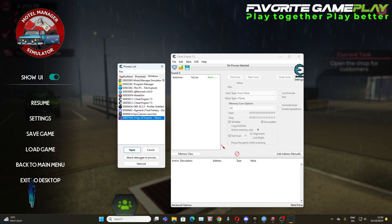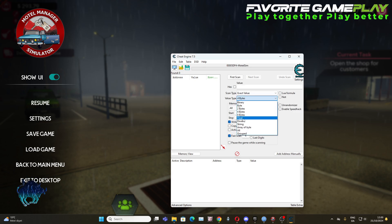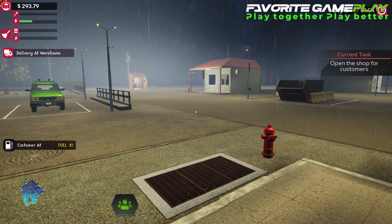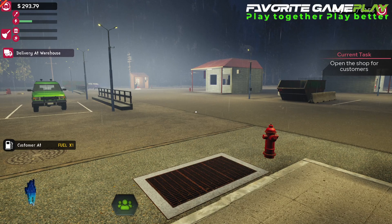Then you press here — Motel Simulator — open it, press in here, select all of them, value type. Then we go to the game and you have to count on that number to see.